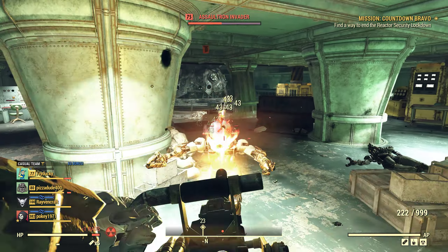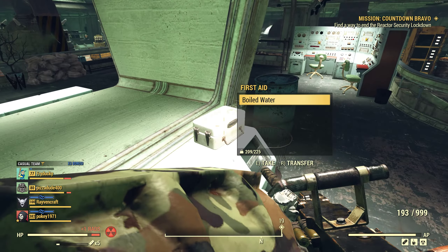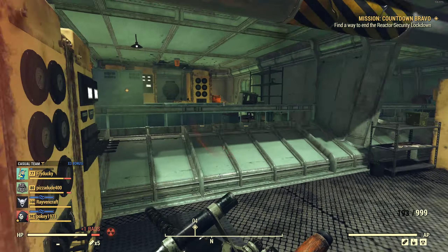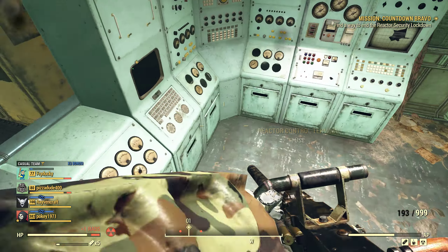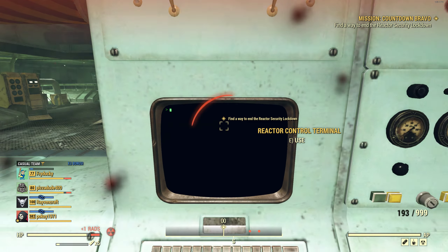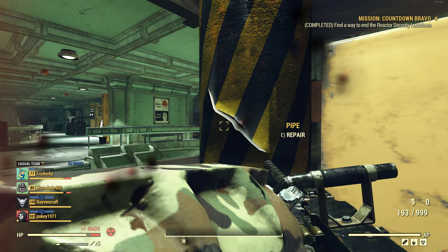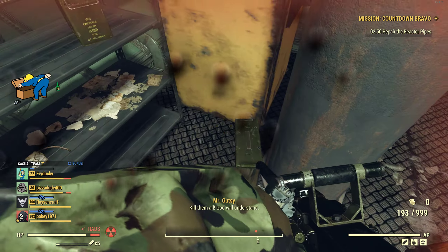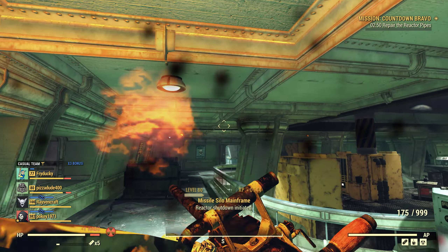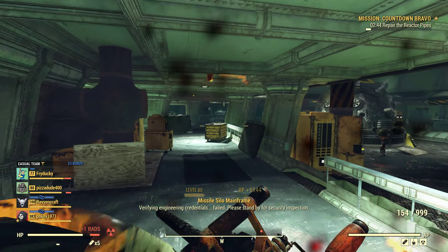If you have neither of those, you essentially come to this main reactor area, shut down the reactor, and after you've completed that you'll have to repair all the pipes. I'm going to shut down the reactor really quick - it's going to give you about 2, maybe 3 minutes to repair every one of the pipes in this room. It's been about 2 days since I've run through this area so there is a lot of ammo out and about.